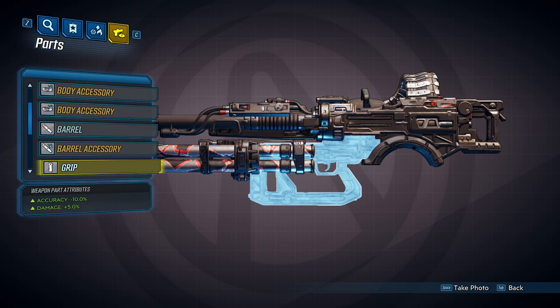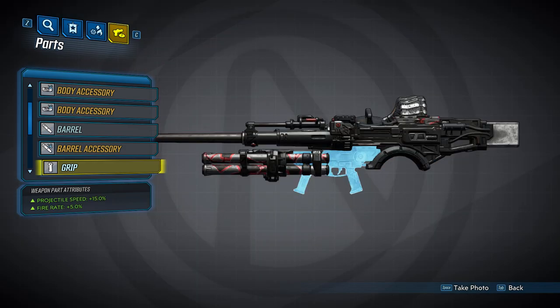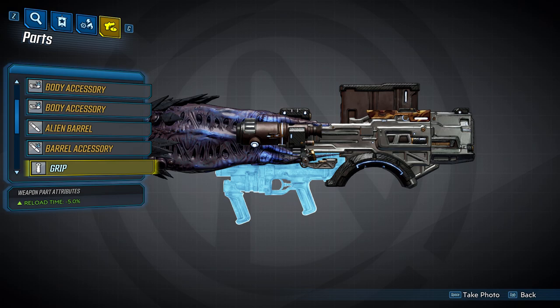Now that the barrels are done, we're going to move on to the grips. There are three of these. The first one will provide a 10% accuracy bonus and increase your damage by 5%. The second one is going to increase your projectile speed by 15% and increase your fire rate by 5%. And the third grip will decrease your reload time by 5% — not shown here is the fact that this grip will give you an additional projectile per shot.